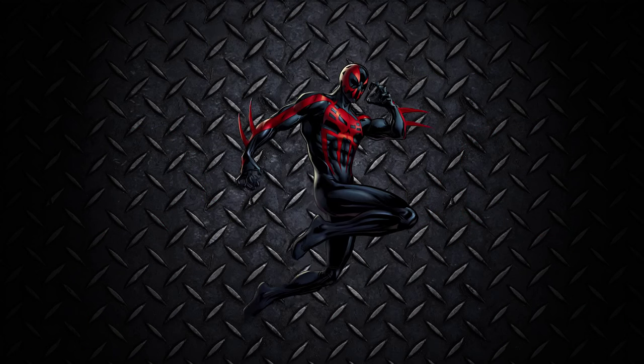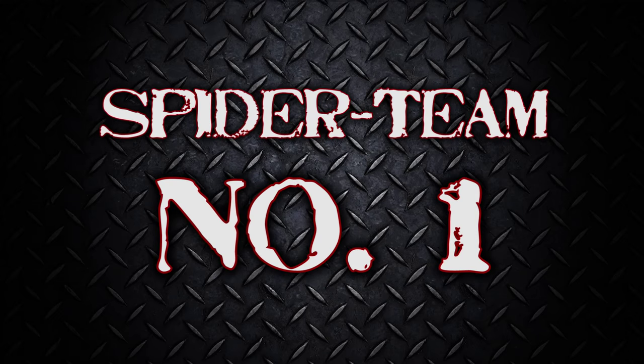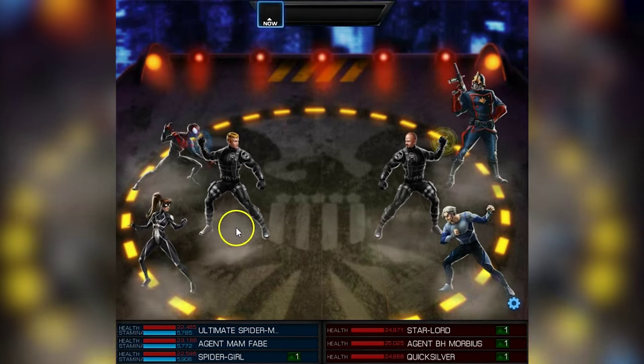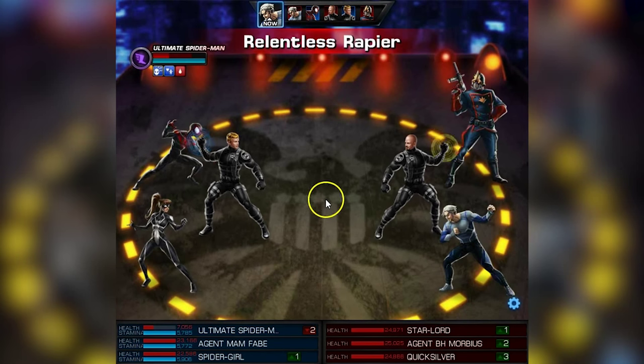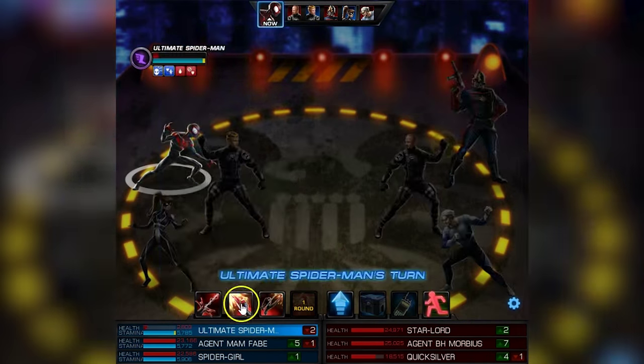And try out all the Spider-Teams! Black Spider-Man, Spider-Man 2099, Superior Spider-Man 6, Spider-Man 6. Spider-Team number 1: Ultimate Spider-Man and Spider-Girl! And let's see how they fight against a really tough, quick lore team.